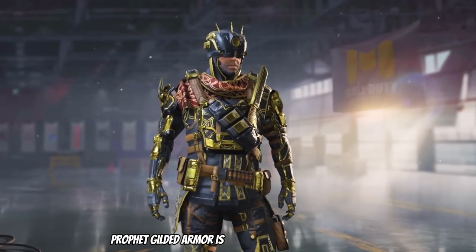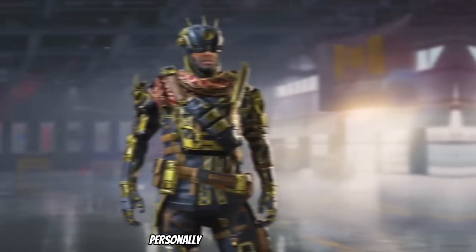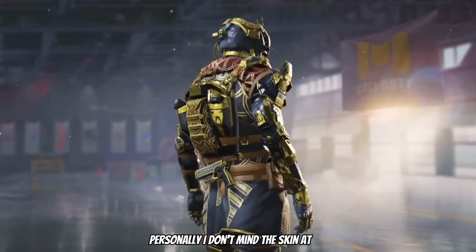Profit Gilded Armor is the new daily login character, available at day 24. Personally I don't mind this skin at all.